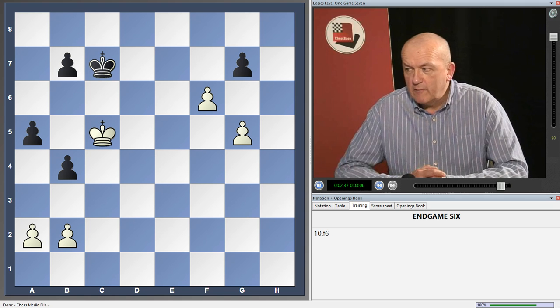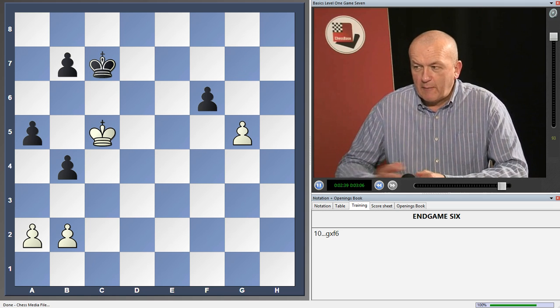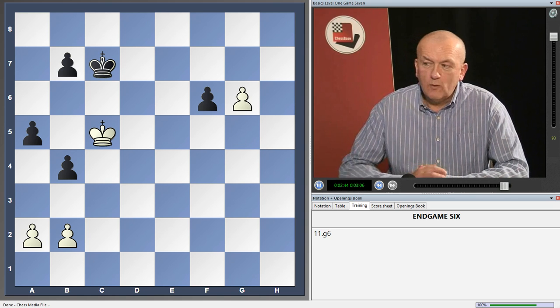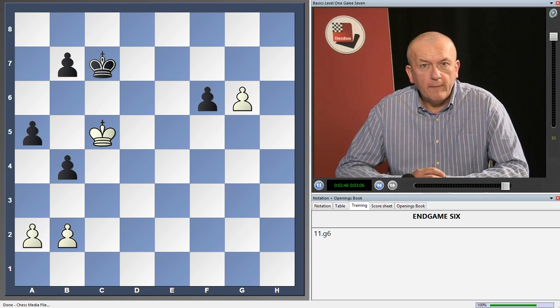And now white moves with the excellent move f6. Black must take it. Now white can win in two ways — he can take the pawn, or I think g6 is the easiest way. After which white easily queens his pawn.